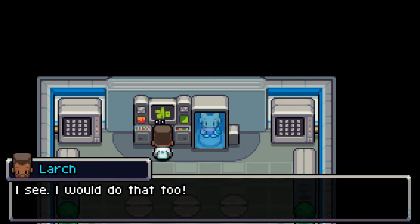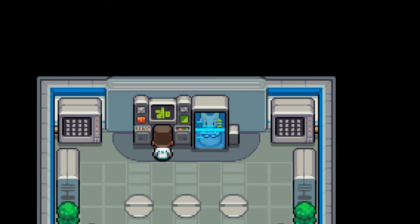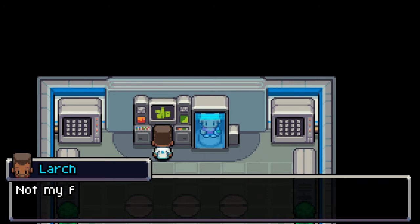'Question one — you encounter a wild Coromon, what is your first reaction?' Try to capture it! 'What is your motivation for becoming a trainer?' I want to be the best — that ever was! I want to work with Coromon, I want to protect Velua's environment. I want to be the best! 'Which of these three attacks appeals to you most — toughen up, inner peace, or fiery breath?' Not a very easy choice, but let's go with toughen up.